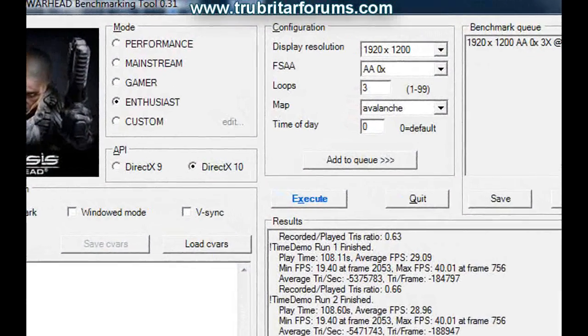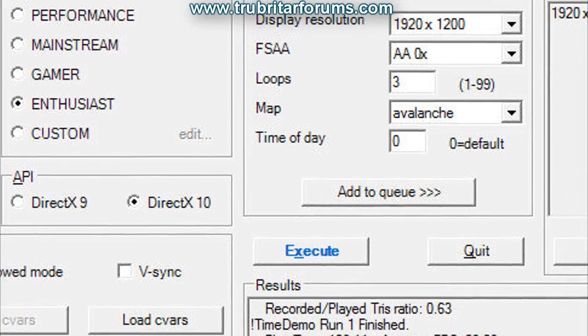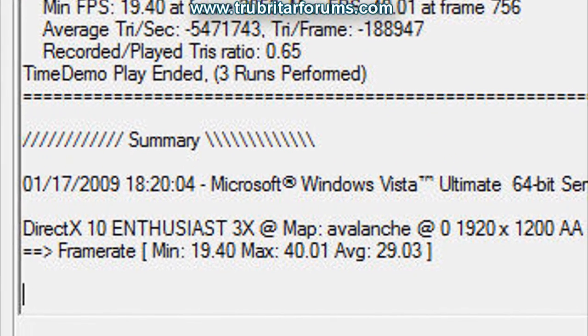Let's check out the Crysis Warhead benchmark, everything set to enthusiast mode at 1920x1200 resolution, no anti-aliasing. We get a minimum of 19, maximum of 40, and an overall average of 29.03 frames per second.